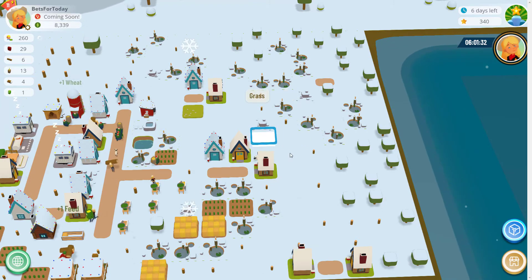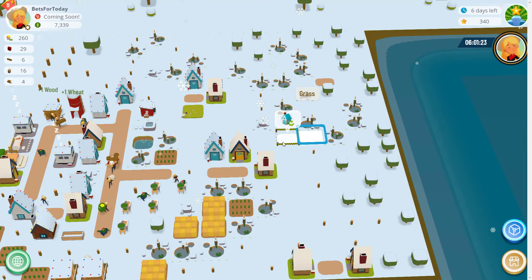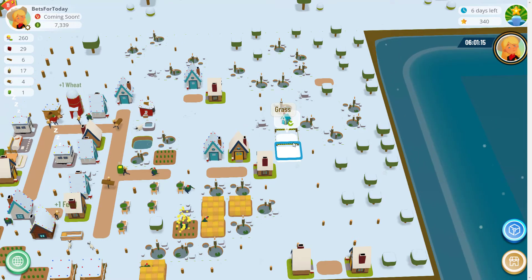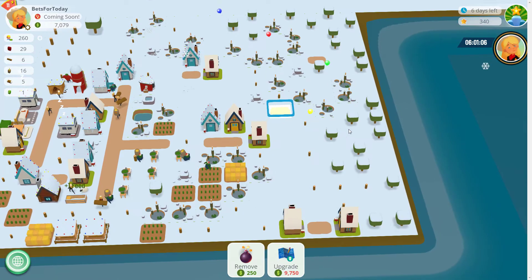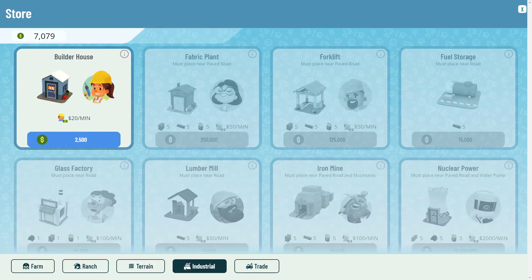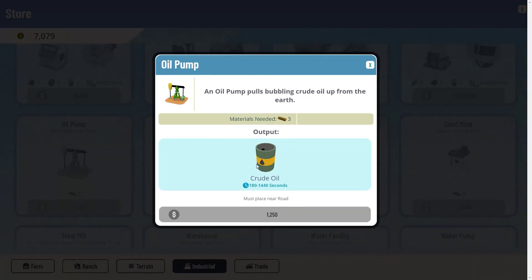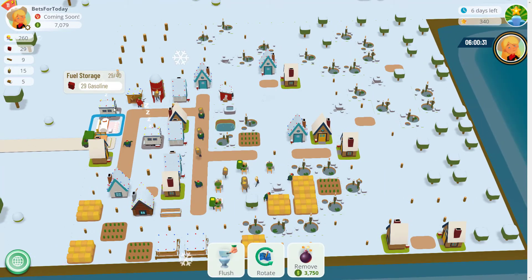You want everything to be very close together. If I put another road there I've got three spots — that could be a warehouse, that could be a wind turbine, and so on, all feeding the warehouse. The oil pump needs to be placed near a road and creates crude oil. The crude oil gets stored in the fuel storage facility, which has a maximum of 40 — really decent. By the time we get to that point the gasoline will probably be down to around 18 to 20.